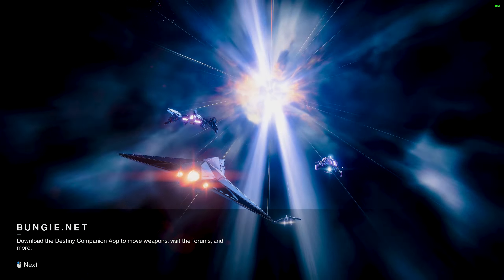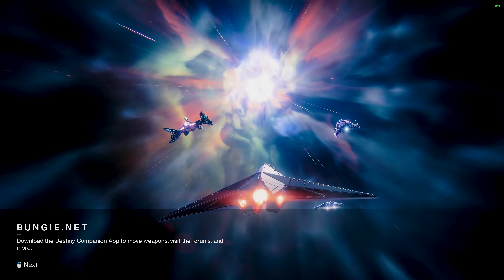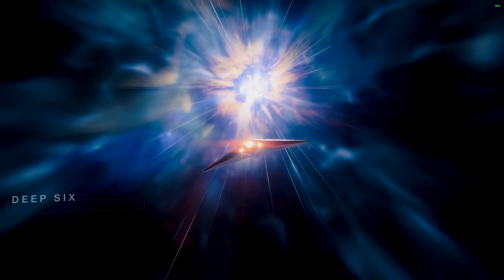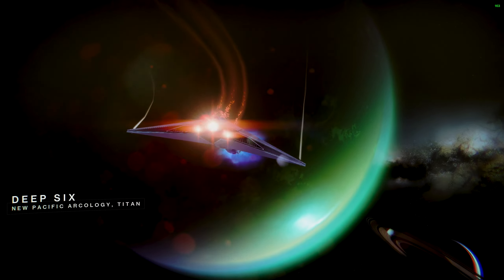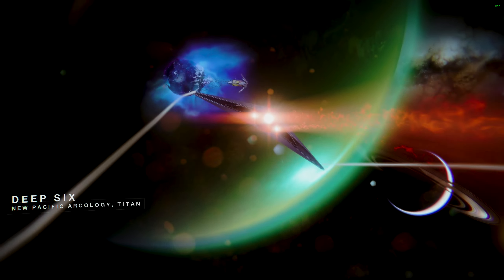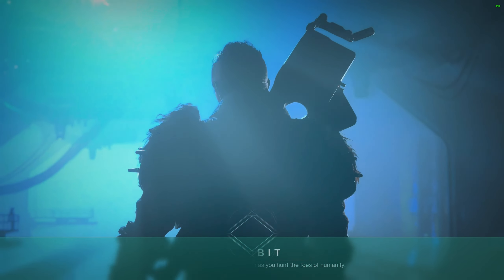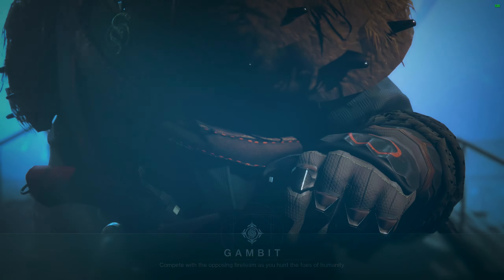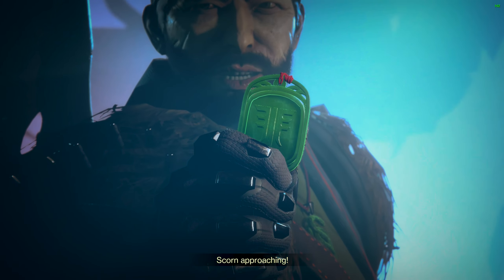Picture this: you and your fire team are pitted against another team of guardians and waves of hostile enemies, all while racing against the clock. It's a game of wits and precision. You'll have to bank motes, defeat powerful foes, and summon your very own primeval to challenge the opposing team. But be careful, because they won't make it easy for you — expect unexpected invasions, powerful blockers, and nail-biting moments where victory can slip right through your fingers.